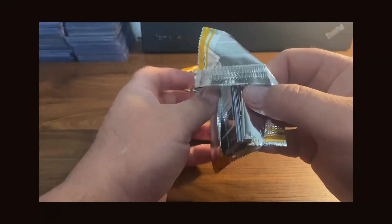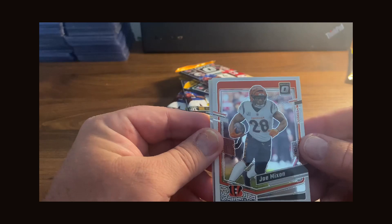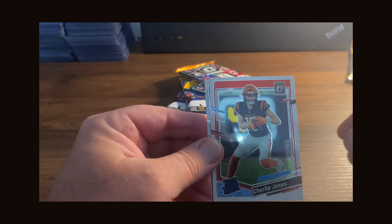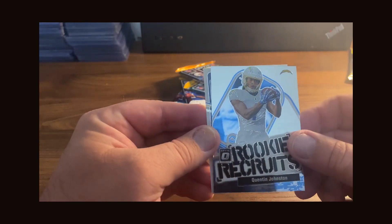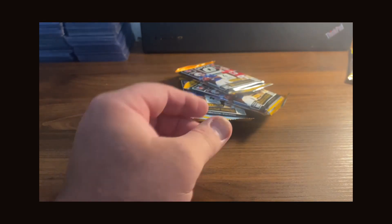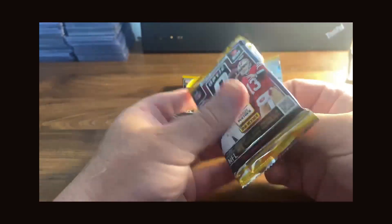Alright, starting off with Joe Mixon, rated rookie Charlie Jones, and rookie recruits Dustin Johnston and Austin Ekeler.